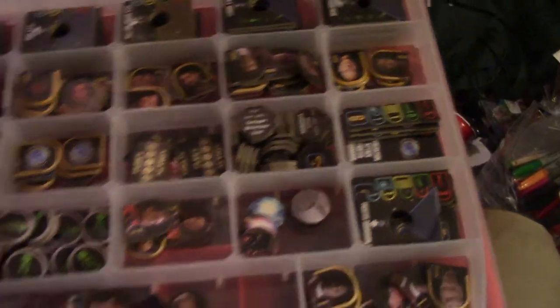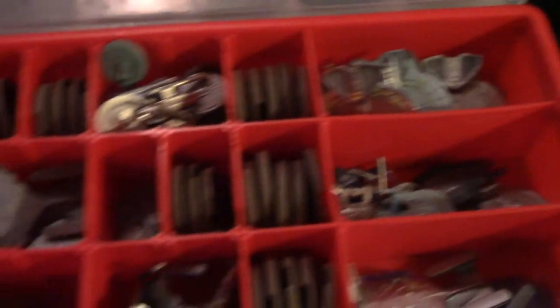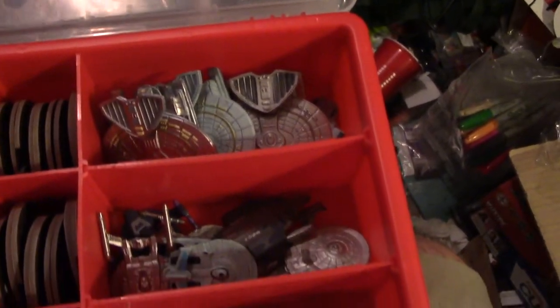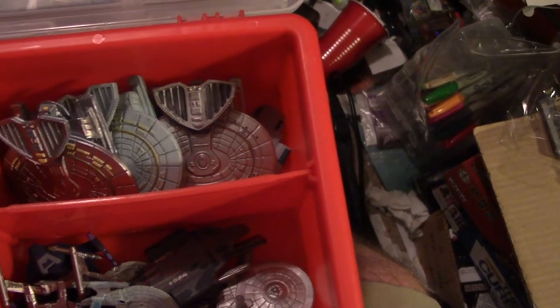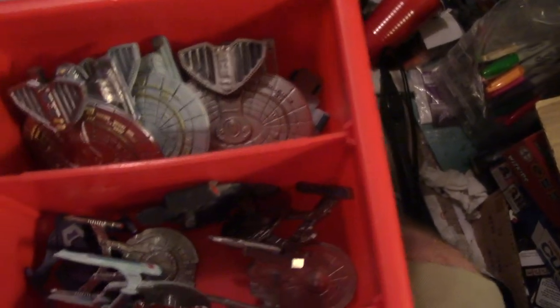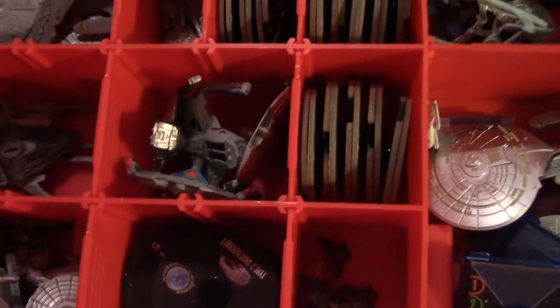And then underneath I've got all the models. I tried grouping by one or two classes. This section is kind of a mish-mash — it's got Defiant, Reliant, the Thunderchild, the NX, and the Robinson in there. Extra Galaxies are there. You can see the Bounty. Fighters are there. And all the Saber class.